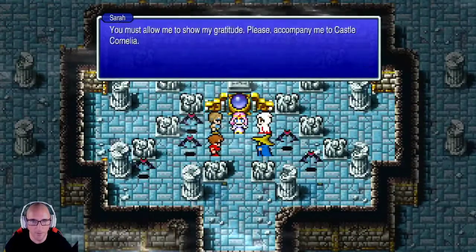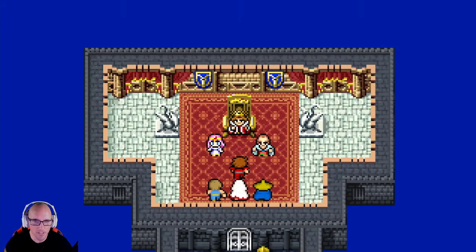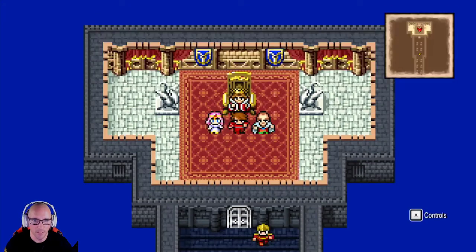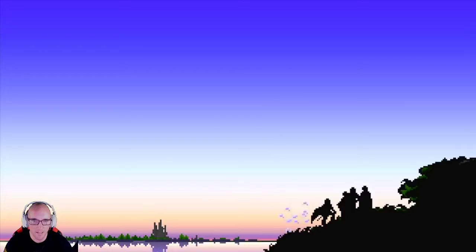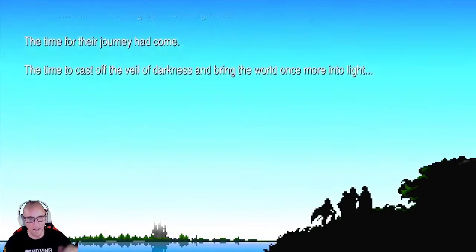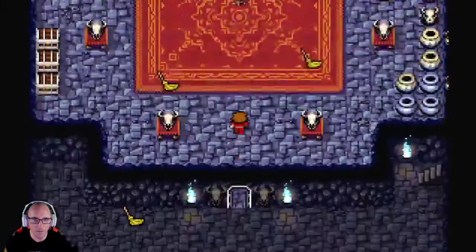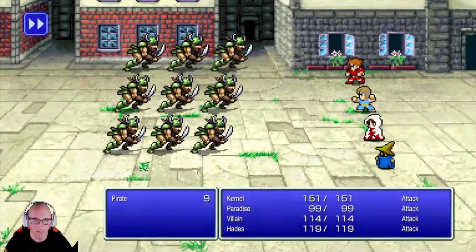It's kernel and we are blasting through Final Fantasy 1. We just saved the princess from Garland, talked to the king, got a reward for the princess, built a bridge and we're moving forward. Next up we're going to talk to the lady without the eye and move on - we beat the pirate and got a ship.